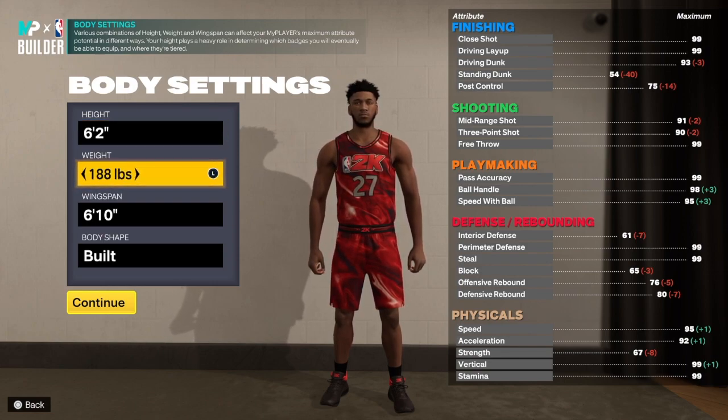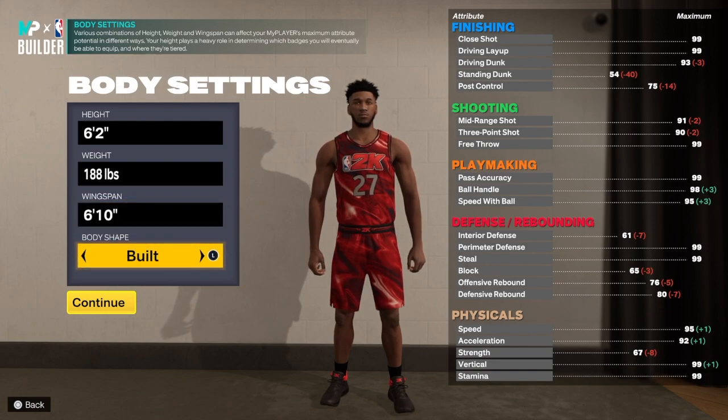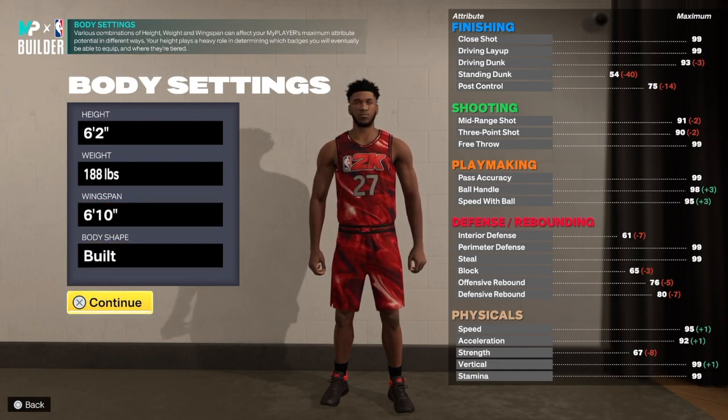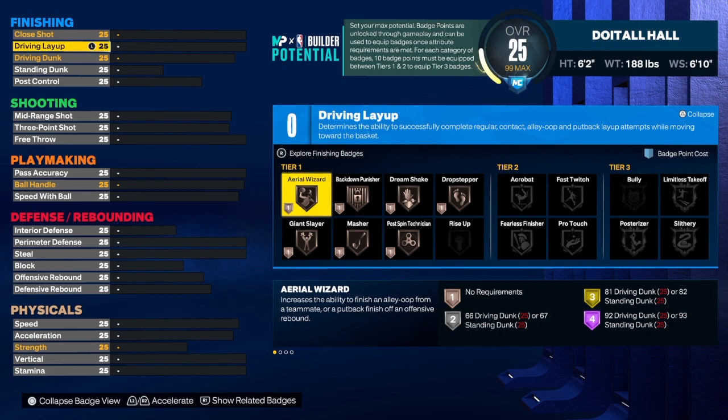For this build we're going to go with six-foot-two height, a 16 wingspan, and a built body shape. As you can see, we're going to start with the finishing — Kyrie Irving does a lot of acrobat-type layups, so we want to make sure we have layup high.